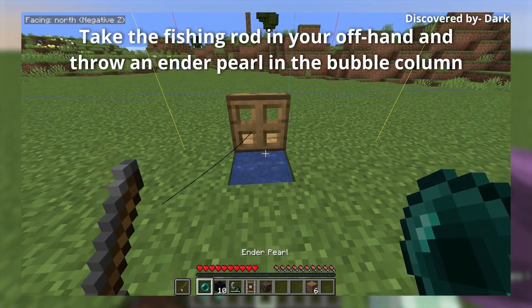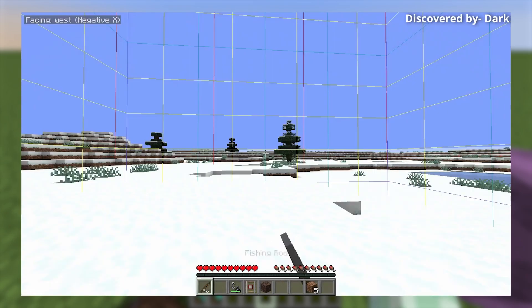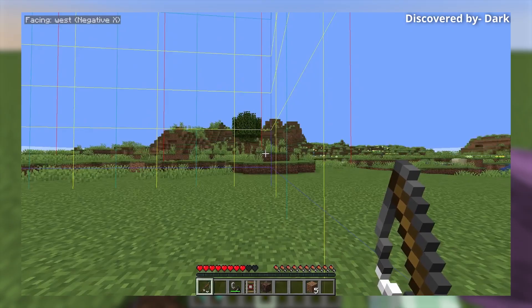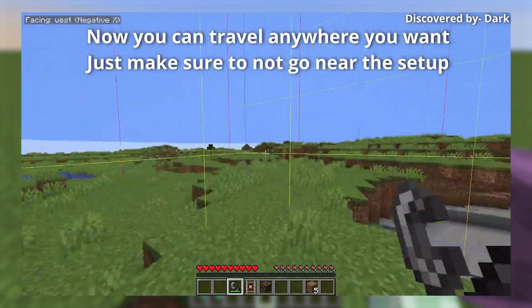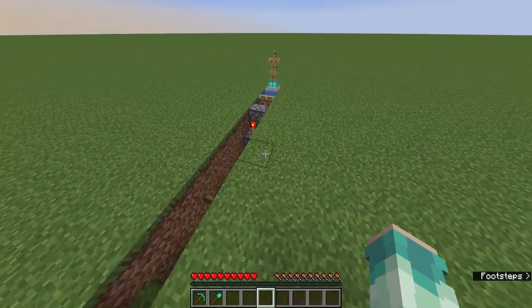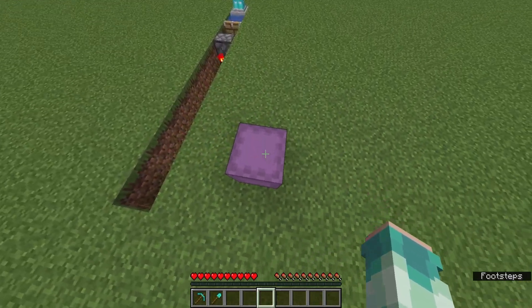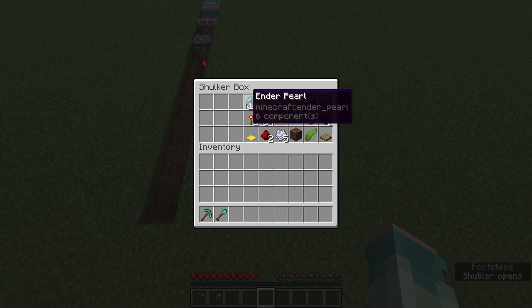The alternative method would be using a fishing rod. I'll show who the trick is by on screen, but this has the main disadvantage that you have to unload that area and never go back. But this is more convenient as just an everyday switch you can use whenever in a single player world.